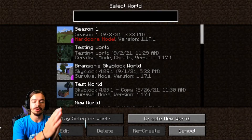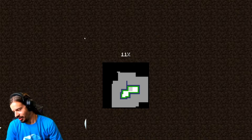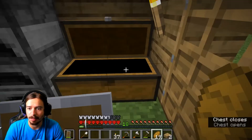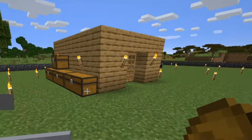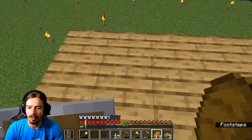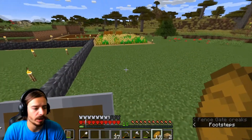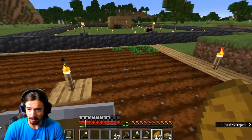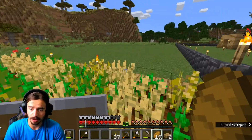We are doing another episode of the Hardcore Season 1 series. Last time on the stream, we got some good stuff going on. We went and explored a little bit, got a couple diamonds, got a Heart of the Sea, put a giant wall around the house. We have some more gardening done, and we're planting the corn and the potatoes that we found on our little journey.